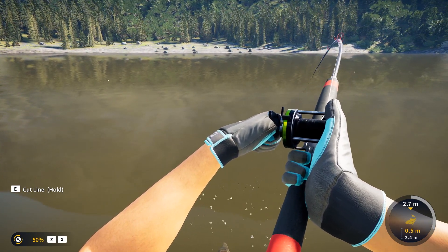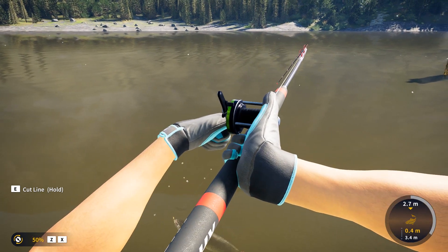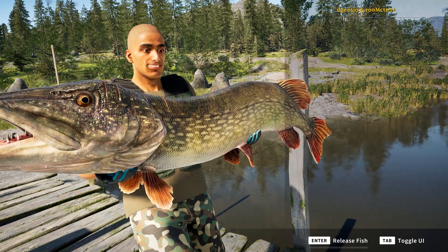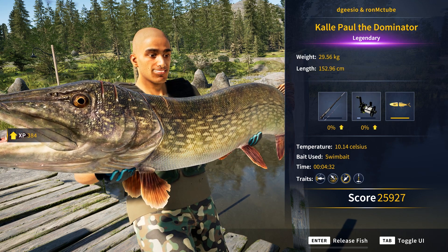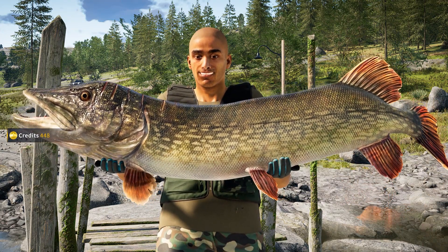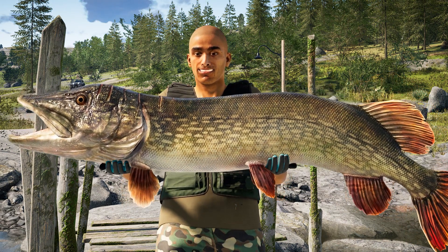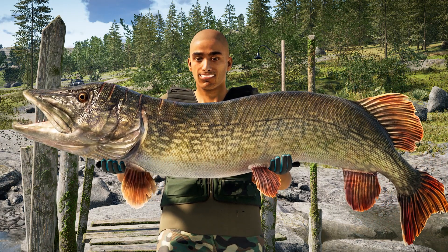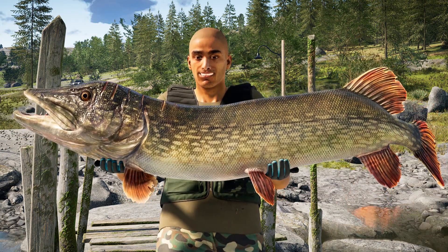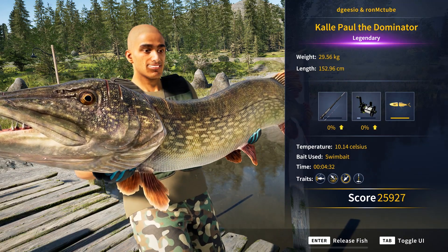Come on, we nearly got you. So close. I can't wait for that netting animation. This is a time most anglers dread — just get into the net and hope the hook doesn't pull. There we go, we have got him! Caddy Paul the Dominator, a legendary northern pike — one of my favourite fish to catch in real life. Absolute beauty. Now some pike actually do have short snouts — they're not all long snouts. I've caught them with very long bottom jaws and a short snout. He's got what looks like a netting scar or a boating scar on the top of his head. That's what makes him a legendary.